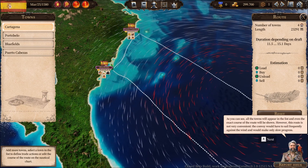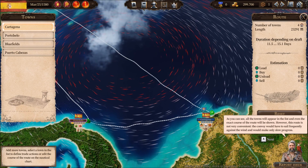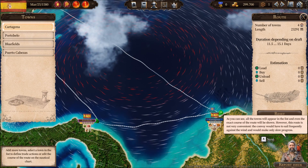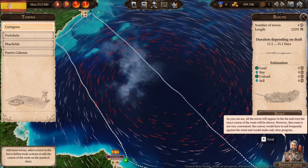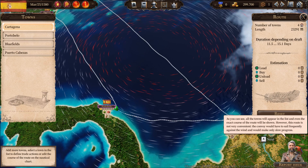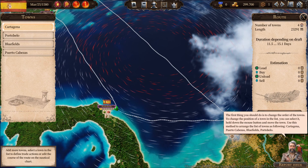As you can see, all the towns will appear in the list and the exact course of the route will be shown. However, this route is not very convenient — the convoy would have to sail frequently against the wind and would make only slow progress. The first thing you should do is change the order of the towns.